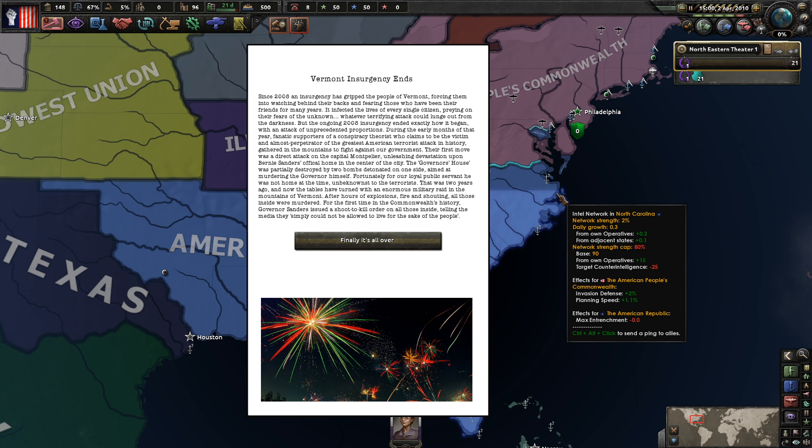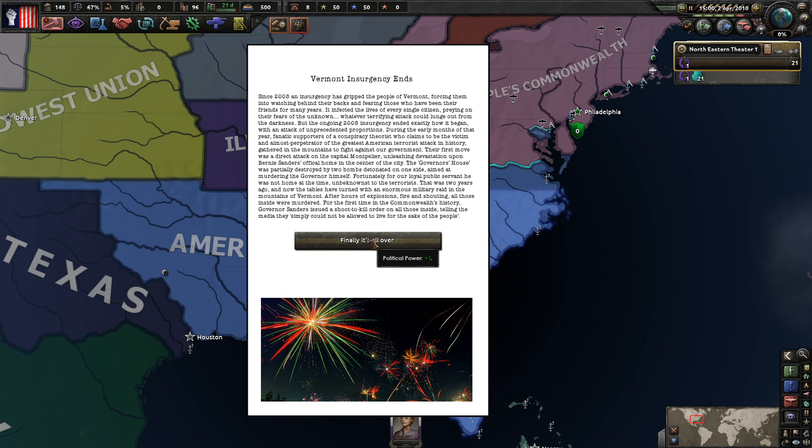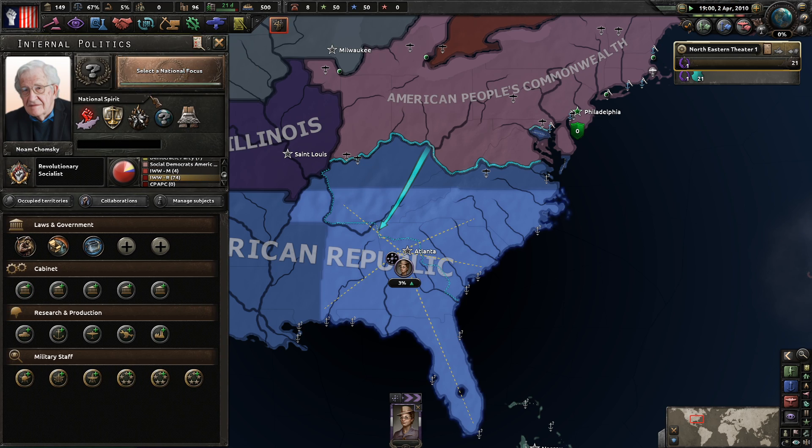These fanatics claimed to be the perpetrator of the greatest American terrorist attack in history, gathering in the mountains to fight their government. Their first move was to directly attack the capital, unleashing devastation on Governor Sanders' official home with two bombs - though the governor was not home at the time. Two years later the tables turned with an enormous military raid on the mountain stronghold in Vermont, and all those inside were eliminated.